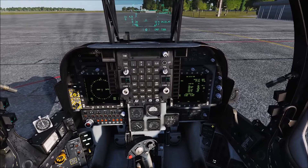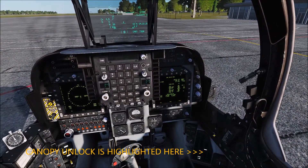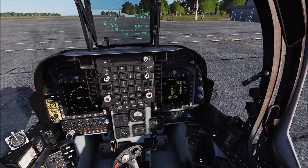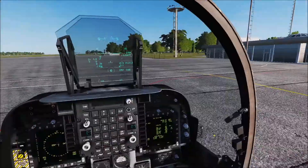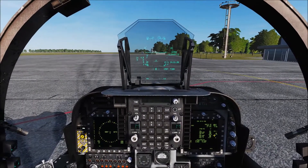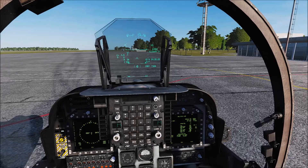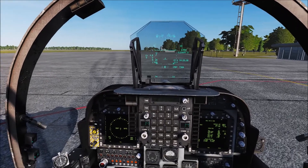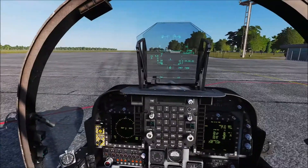Now if I press left control C, nothing's happening. But as soon as I unlock the canopy and press left control C, there she goes - slides back. And it's as simple as that. So that's been introduced - it was introduced a couple of patches ago, but it's for those people who probably didn't notice it or haven't opened a cockpit in a while. So I hope that helps.